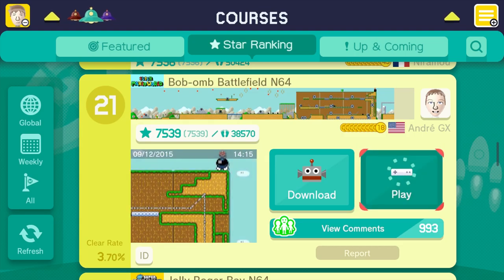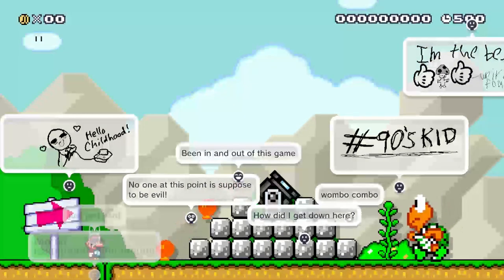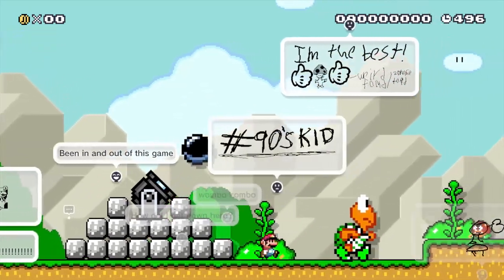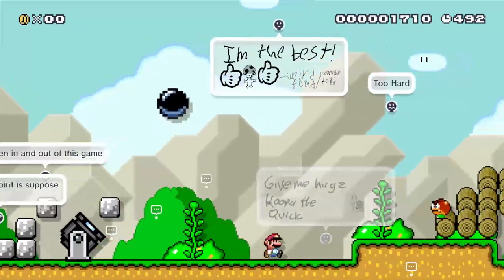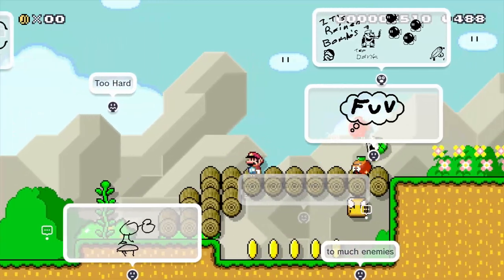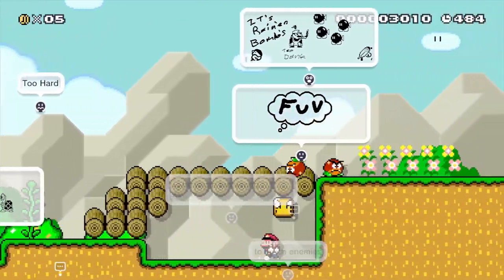We're going to go to Bob-omb Battlefield N64 — this is the first level from Super Mario 64, which is one of my favorite games of all time, one that definitely contributed to me falling in love with video games. There's this giant turtle here that races you, with little Goombas, and they've tried to recreate this as best they can, which I think is just so stupendously cool.